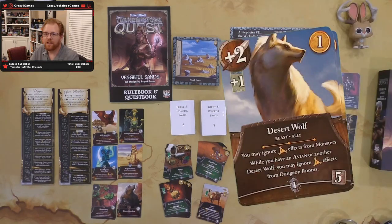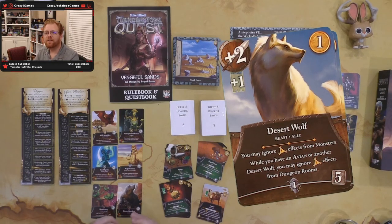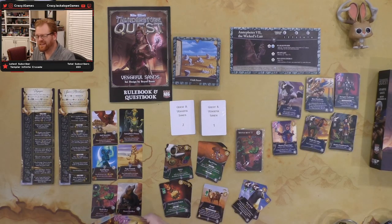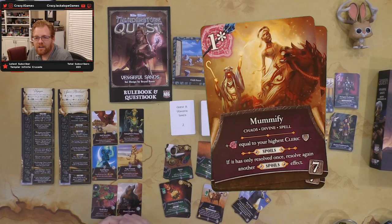The desert wolf ally gives plus two attack and lets you ignore effects from monsters while you have an avian. With a desert wolf you may also ignore effects from dungeon rooms — which is huge given all the problematic room and monster effects we saw. He plays well with other cards in this set to help you get around them. A bit set-specific but could be extremely useful.